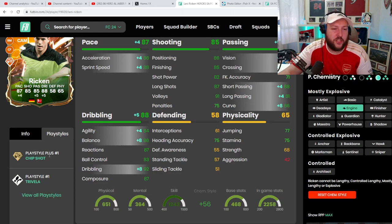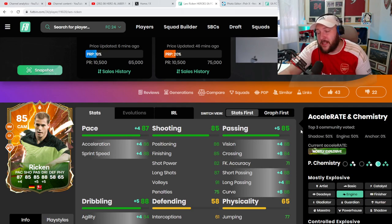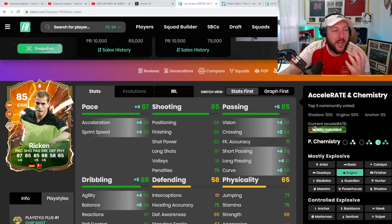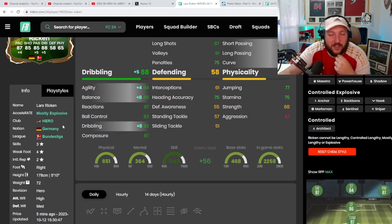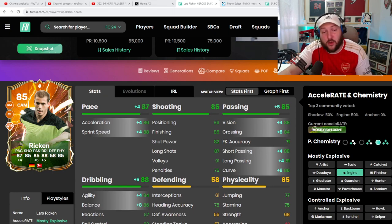He has some of the worst play style pluses I've seen — Chip Shot Plus really doesn't mean anything unless your opponent drags your keeper out. I do like Trivela and we did score with it. It doesn't have anything else in passing, which is a real shame given how high his passing stats are. Overall, he could play as a CAM, a box-to-box center mid — be careful of his defending — or as a right mid in a compact counter-attacking setup. He's just not the best though: average body type, five foot ten, no great play styles, two-star/three-star skill moves, and at 85 rated there are so many gold cards that are the same. If you have any questions, comment below, and if you're new to the channel, smash that like and subscribe.